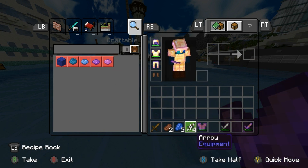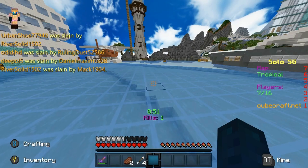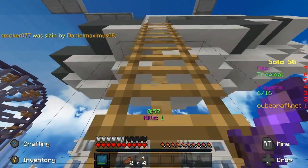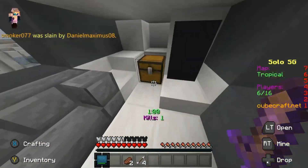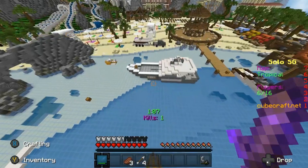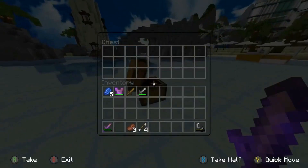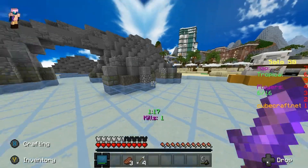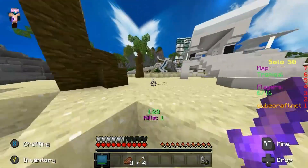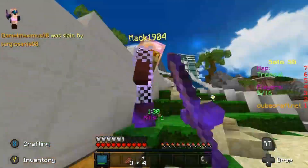I'm commentating over this because the game audio wasn't clean. The update is very nice — there's the lobby update and also the in-game scoreboard update. At the bottom you can see my kills and the timer, and on the right it shows players remaining. This is a lot cleaner than before where the players and kills were at the bottom and the timer was above. I prefer this a lot more. It also shows the server IP, which is smart for creators making videos.